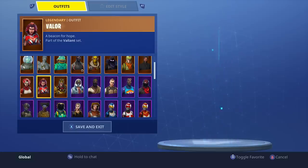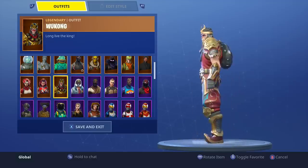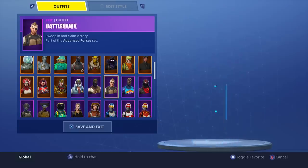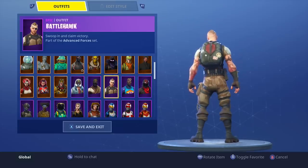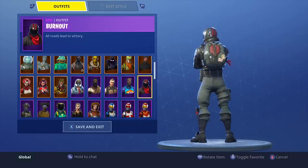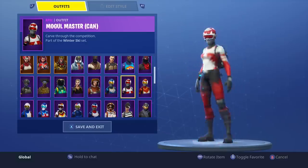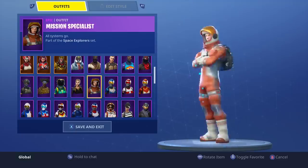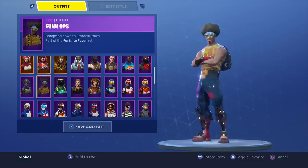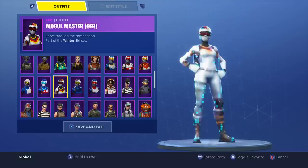Tricerox with this — definitely looks good. Valor — not my favorite, but alright. Wukong — it fits in perfectly, it seems like. Abstract — I would actually use that skin if I use this back bling. Bandolier — no. The Burnout, it goes so well with it. The Chinese Mogul Master — looking alright. I think it's gonna go well with all these skiing outfits. Mission Specialist — probably wouldn't use that. Highland Warrior — definitely looking good. Hazard Agent — looking good. Do we really have a back bling that goes well with almost everything? Sort of like the Love Wings — I really think we do.